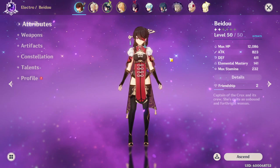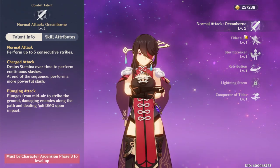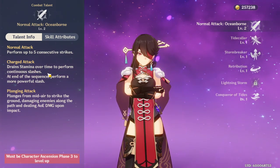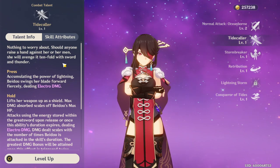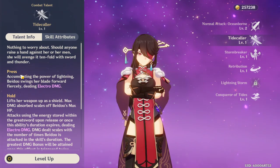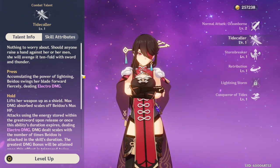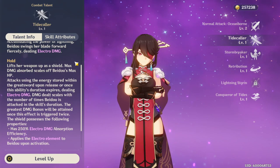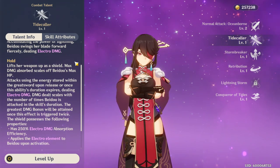Now we're going to go over everything and why she is the way she is. Going to her talents - her normal attack just performs 5 strikes, her charged attack is just stronger attacks, nothing crazy. Her second ability is her counter: if you press it she just does a slash of lightning dealing electro damage. If she holds it, she will take a counter stance and she's able to tank damage. It lifts her weapon as a shield and the damage absorption scales off of Beto's HP. So automatically you want to be building HP on her because her counter - how much she can tank - scales off her HP.